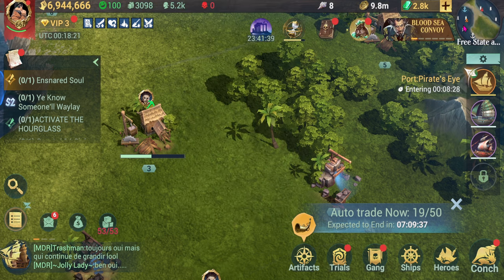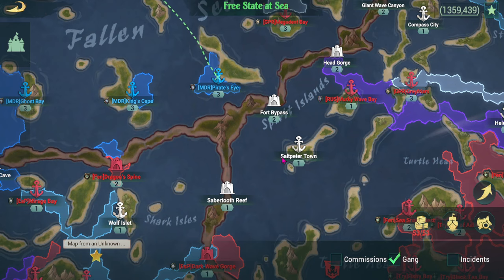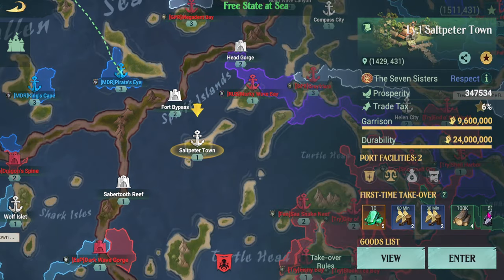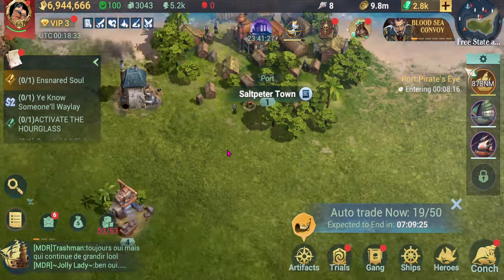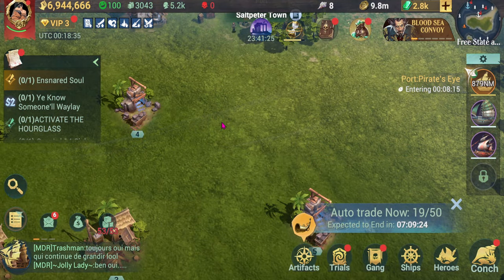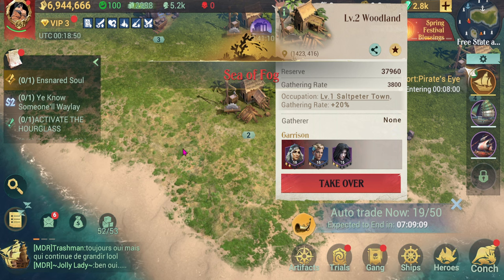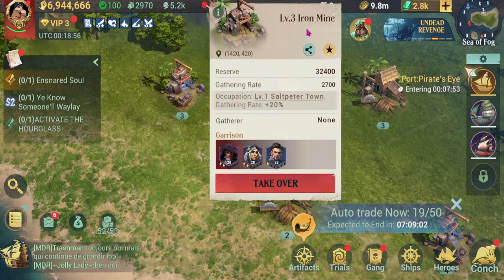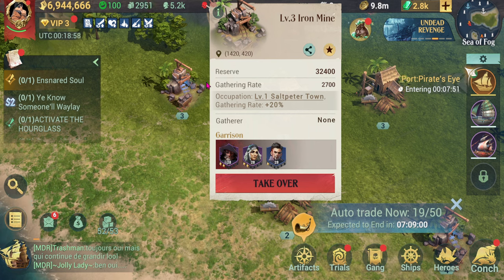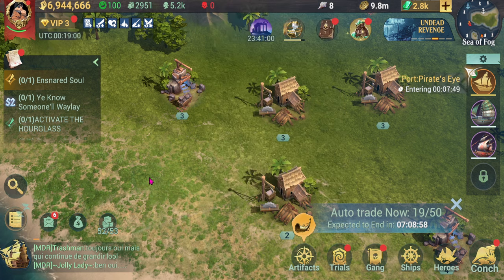For new players, you might want to look for a different port — like a level one. Right-click on it. You've got to bring your ship here in order for them to do the farming. Choose whatever one you want. You can click on a level two or a level three with iron and easily take that over.